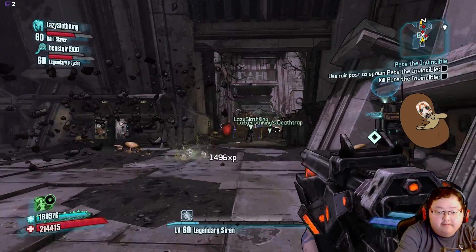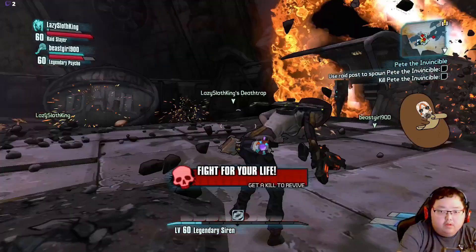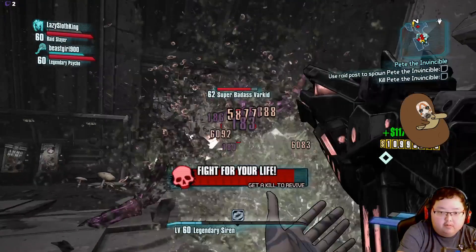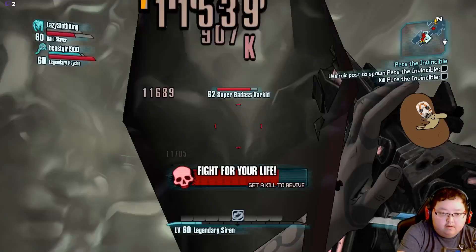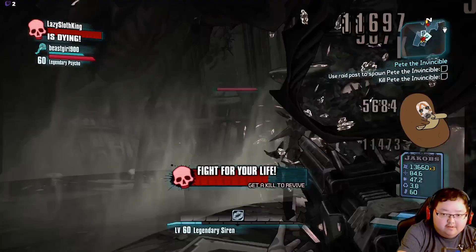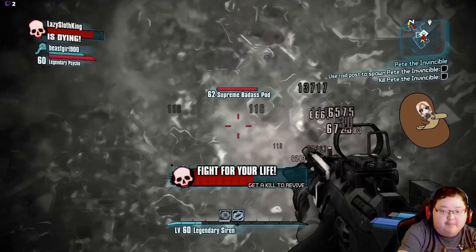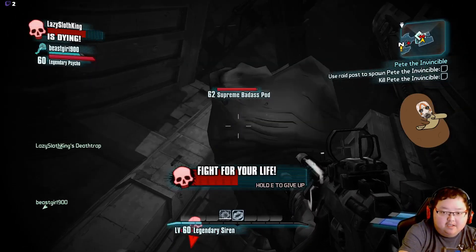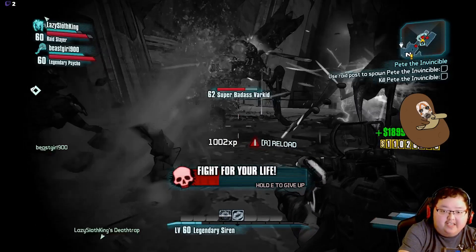Oh do you need help? Oh super badass! If you think that's bad you haven't looked up the super badass. There should be an ultimate badass flying thing - I need help! Oh yeah I see the ultimate badass market. Bing bong - supreme badass pod! I think that could be one of the invincible bosses. I want to summon it and see - Vermicidious the Invincible!